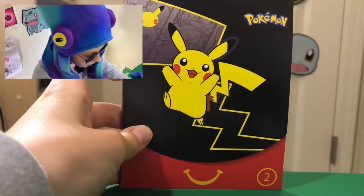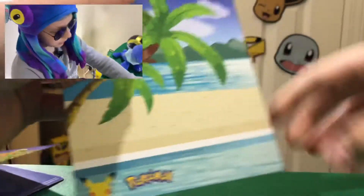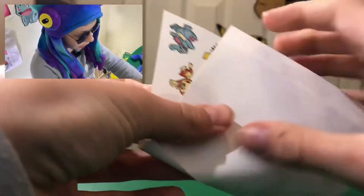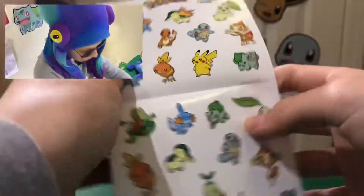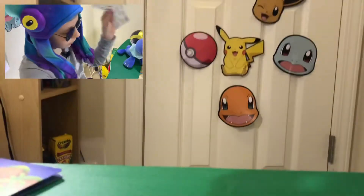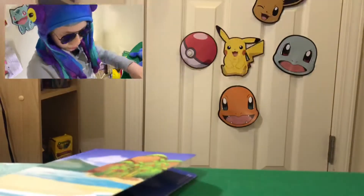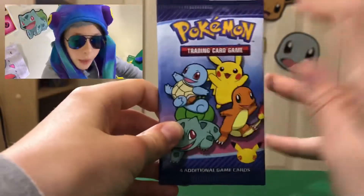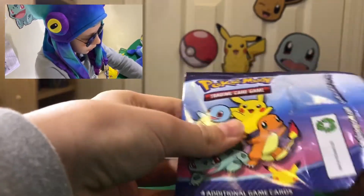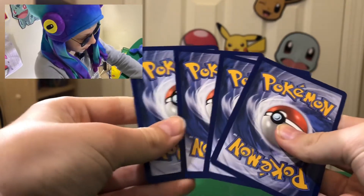Moving on to the second. Gonna crack this open. We got a little scene picture here. Oh wait, there's something — oh, these are stickers! That's pretty cool. We always put these stickers on our binders. Other ones like that too. Alright, that's new. Okay, the pack — let's see if we can pull anything. These packs are papery, it's kind of weird. Not like the usual foil plastic — I just feel like paper. Three to the front, see what we can get.